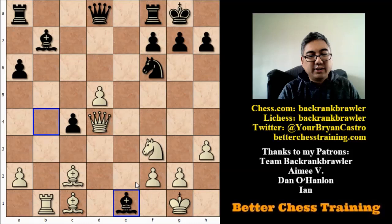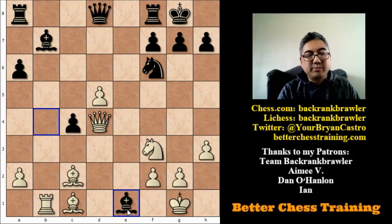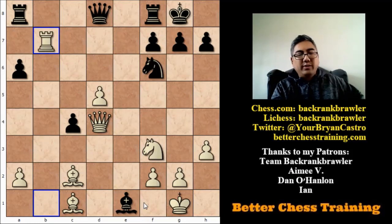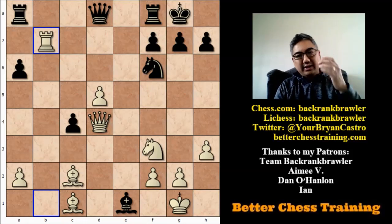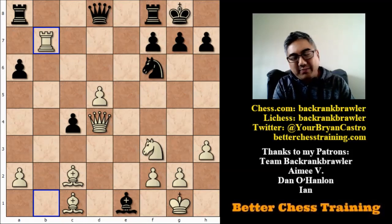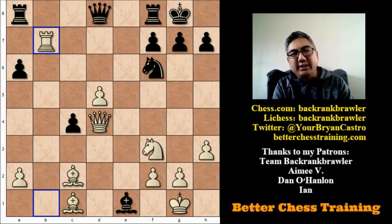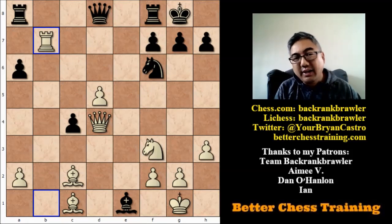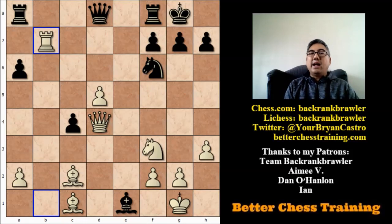What does Tal do instead? He does what Tal typically does — he sacrifices something. He sacrifices the exchange with rook b1, skewering the two bishops. Black takes the bishop on e1. Here is what I was talking about earlier: taking on b7. For the exchange, white does it almost solely on positional grounds — to get this rook onto the strong 7th rank. We'll see later that it plays quite a crucial role in the game.